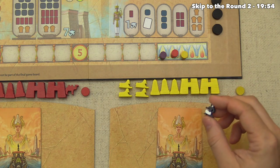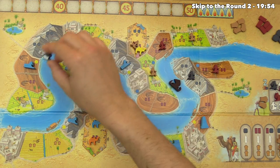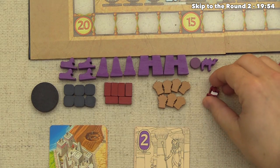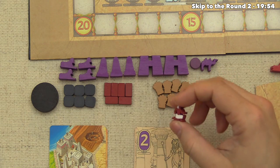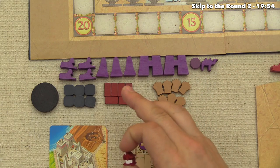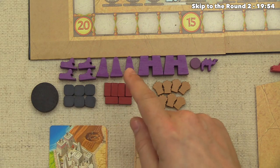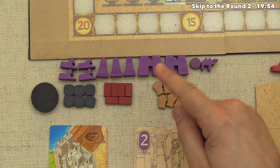Yellow isn't ready to plan yet and uses their master stonecutter, sending it way ahead on the Nile to gather four more stone. It's our turn again — we still have the master brickmaker. We're thinking of not building any monuments in this first round, but setting up to build a couple in round two. There's a race element: the first player to get all sphinxes built gets one bonus point, all obelisks gets two, and both pylons gets two.